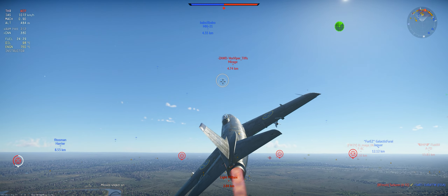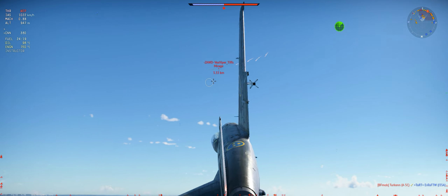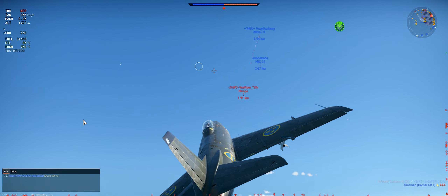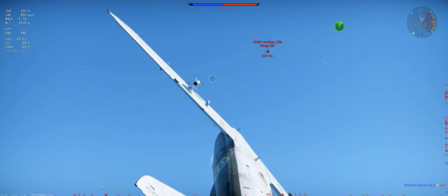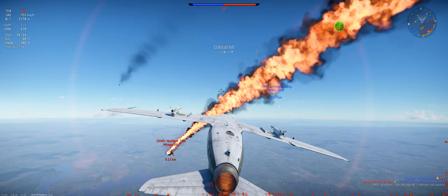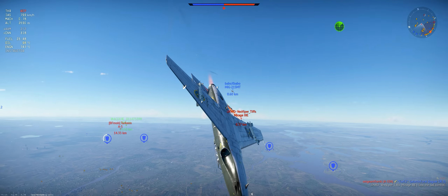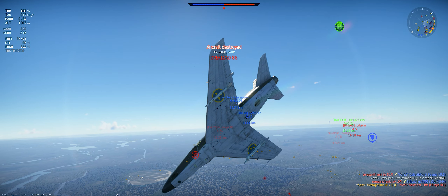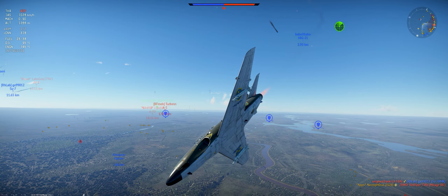First target here is the Mirage. The Mirage did exactly what I do in most of my matches - he goes and rushes the enemy. But his mistake here is he decided to dogfight right from the start of the match. Do not do this in any plane. Doesn't matter what plane you are, even if you're in the most powerful aircraft. If you decide to dogfight in the first minute of the match, you're probably going to end up like this. So, reverse boom and zooming - we pitched up and now we're slowly going back down.